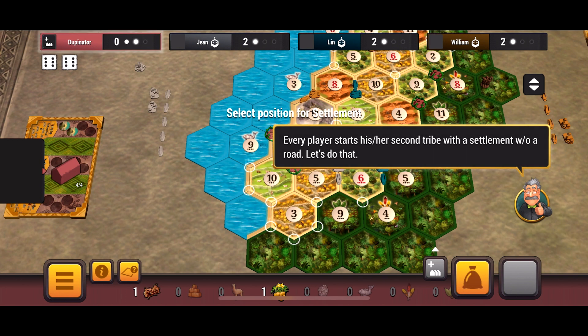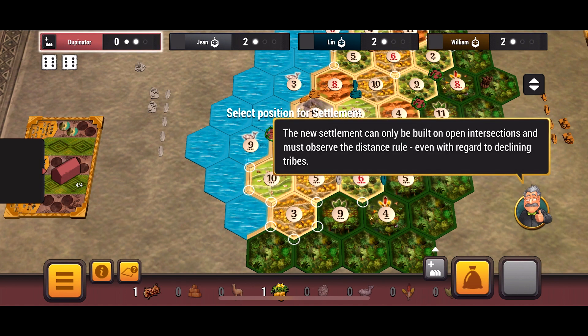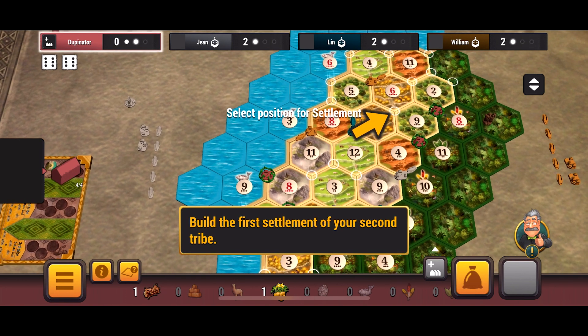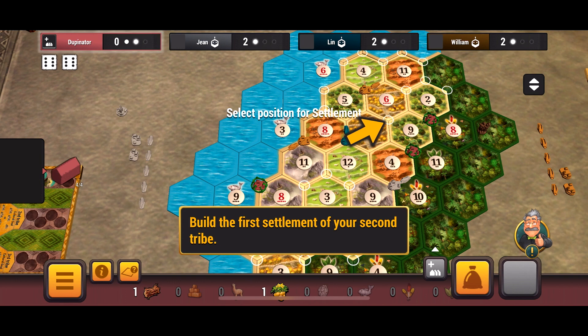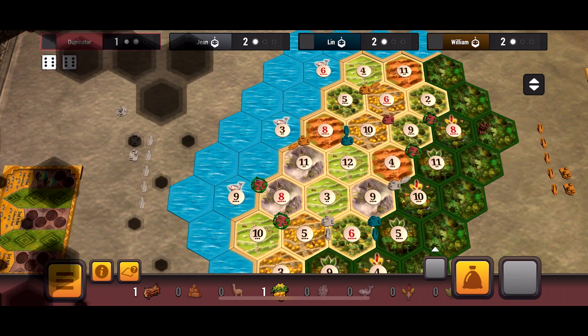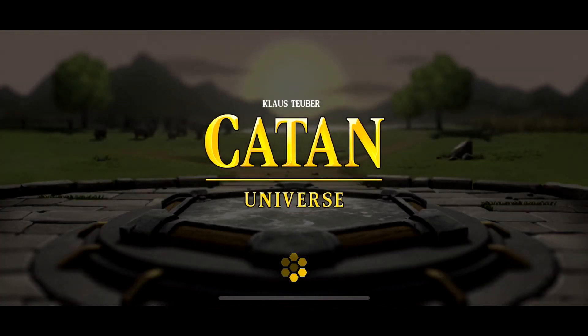Every player starts their second tribe with a settlement without a road — that is a key difference from any of the other expansions so far. The new settlement can only be built on open intersections and must observe the distance rule: two spaces away from any other existing settlement or city, even if it is declined. So it wants me to build right there on the six potatoes, ten potatoes, and nine wood.